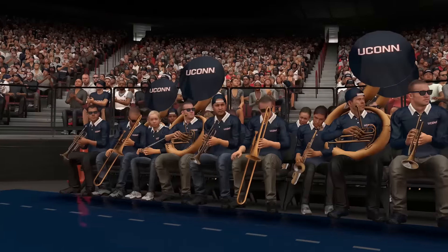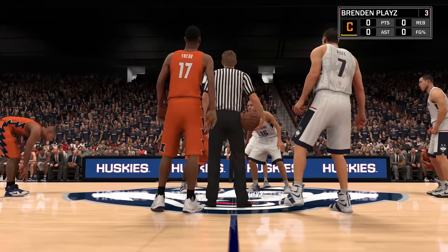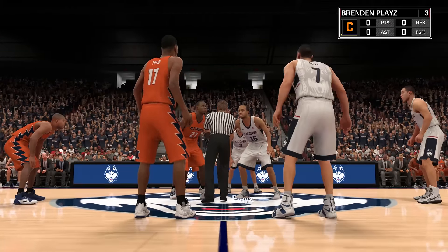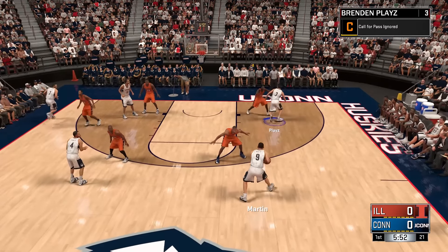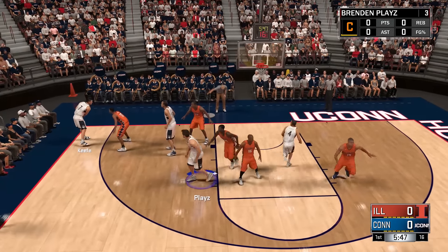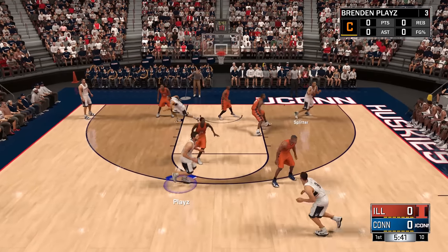We are a six-foot-nine small forward, basically trying to be a bit of an all-rounder — a bit of a point forward type role where we take the ball up. We're having a lot of possessions, moving the ball around well, and also being a bit of a go-to scorer at times as well. That's our style and we're up against Illinois. Hopefully we can grab ourselves a victory in our first ever game — I believe it's just two halves.